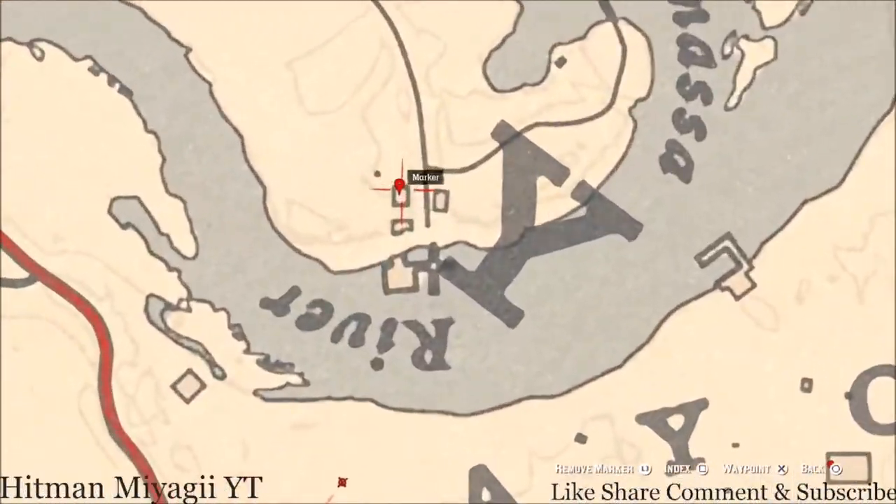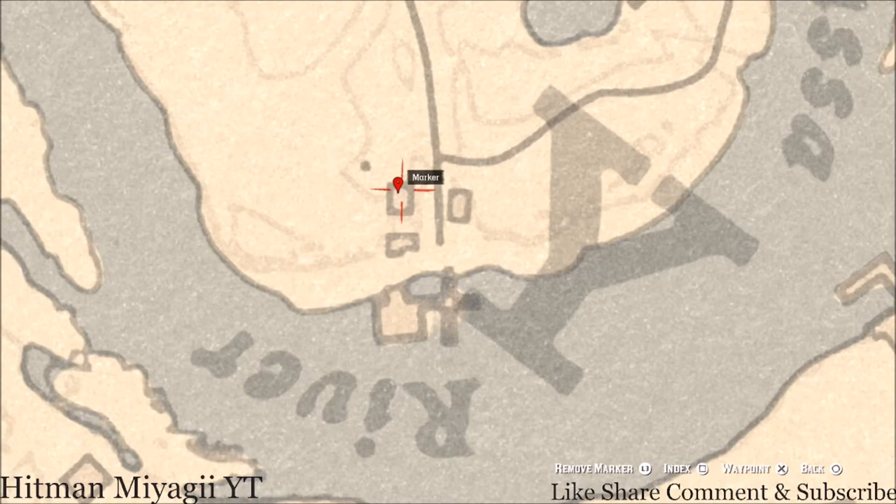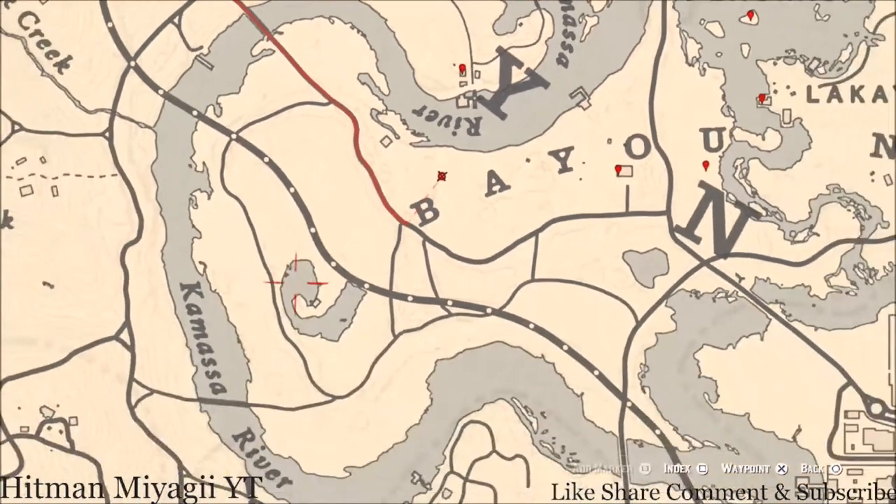Go across the water — right inside this old broken-down convenience store there's an antique alcohol bottle sitting on the counter. That antique alcohol bottle is an Old Time Gin bottle.